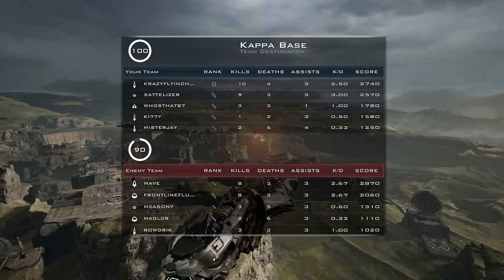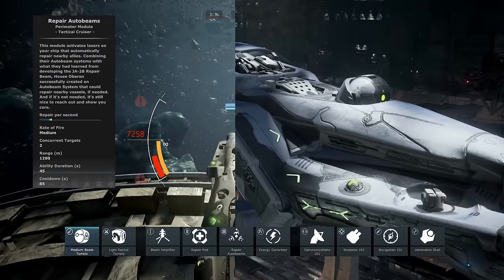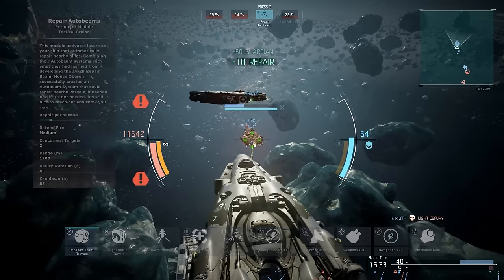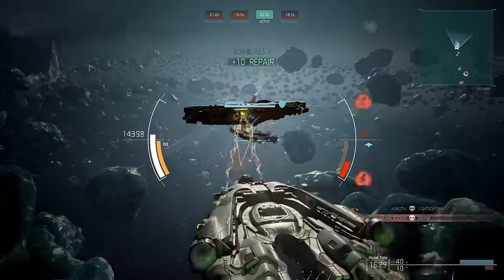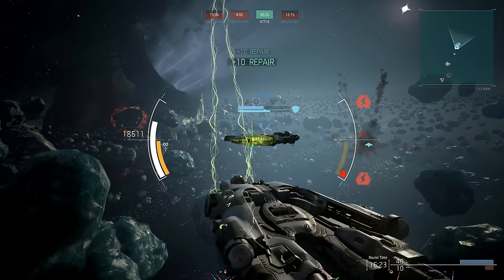The next ship you're going to want to buy is the Aeon at level 6, and the reason you want to wait for level 6 is because you'll get the Repair Auto Beams. What this allows you to do is repair your teammates at an exceptional rate, and give you a lot of points for healing multiple teammates at once. You need to be close to your targets in order to heal them for the maximum amount — the closer you are, the more you'll heal, the more points you'll get. So get close.